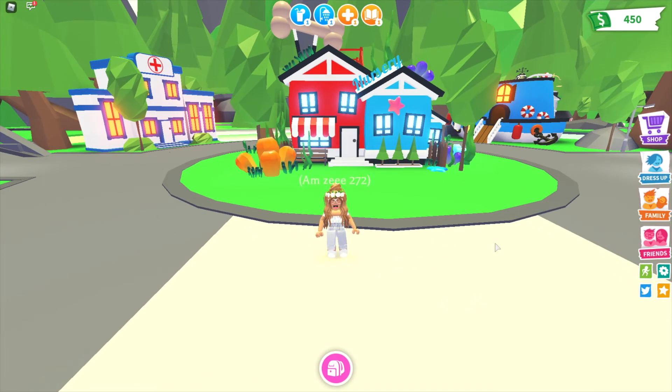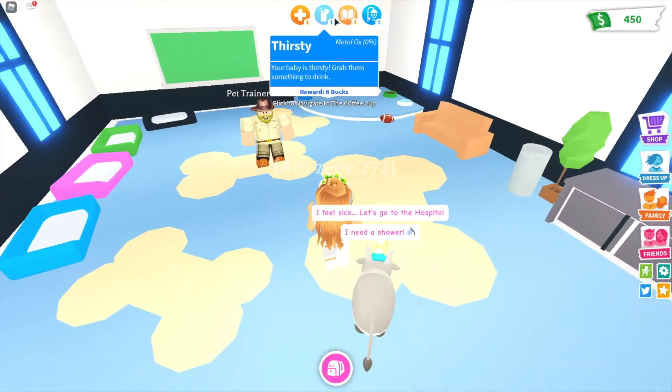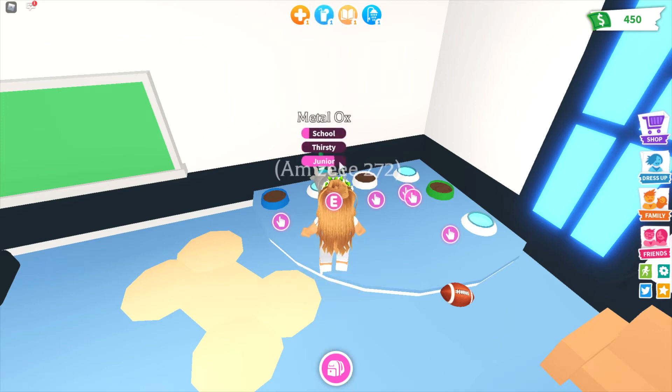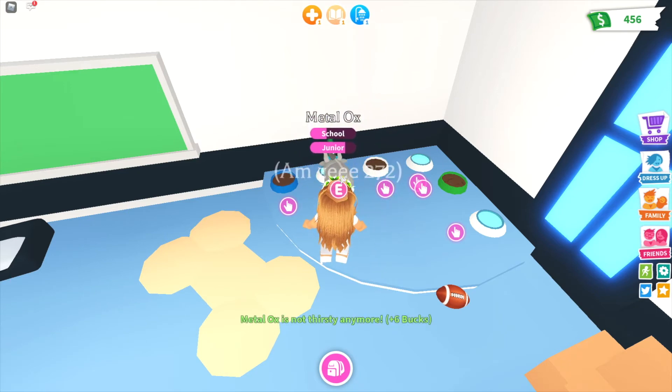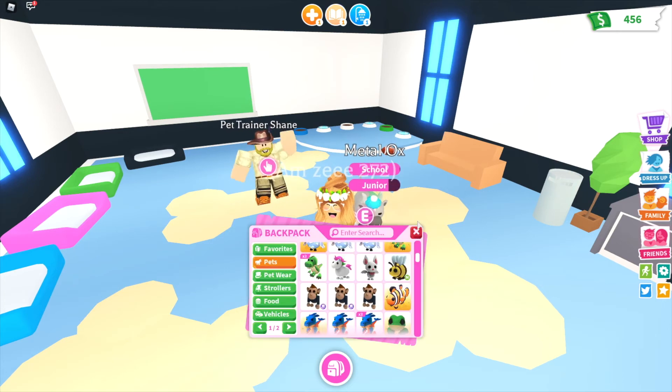The next thing is a game pass. I think they should add a game pass for two times XP and two times coins. If I bring my metal ox to the school and get a drink, the reward is six bucks and just a tiny bit of XP. With a 2x game pass, the XP would go up double as fast and instead of six coins I'd get twelve coins.